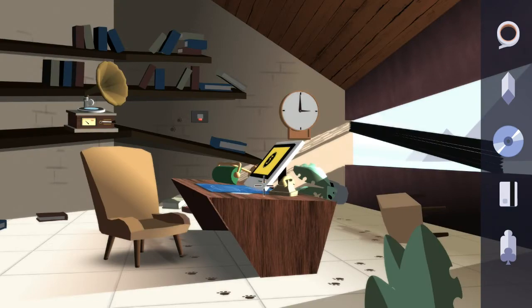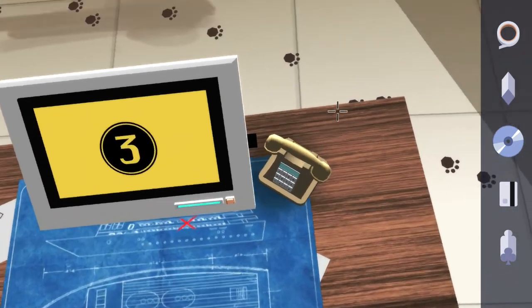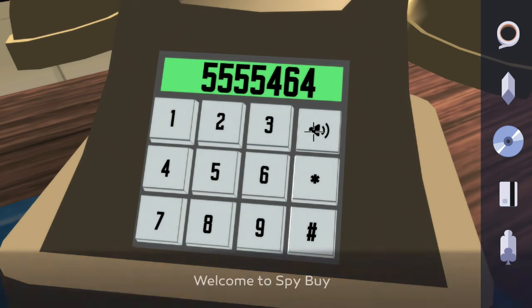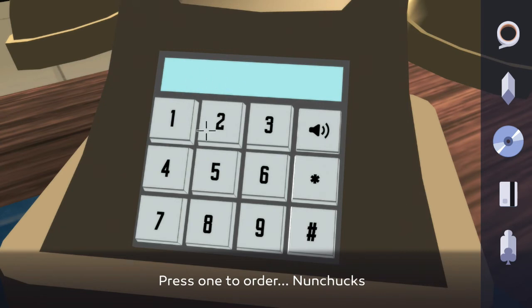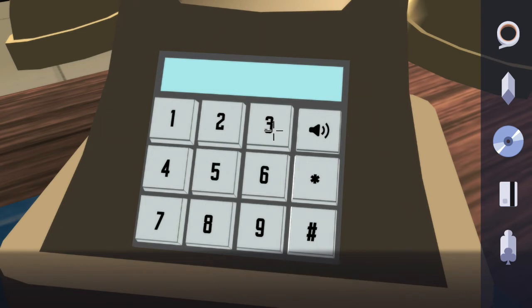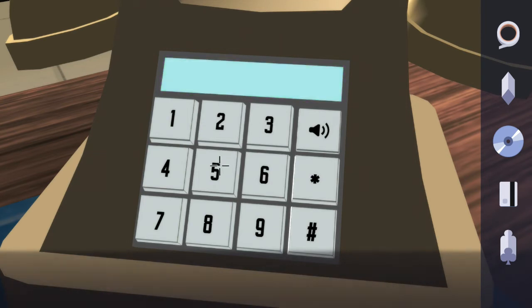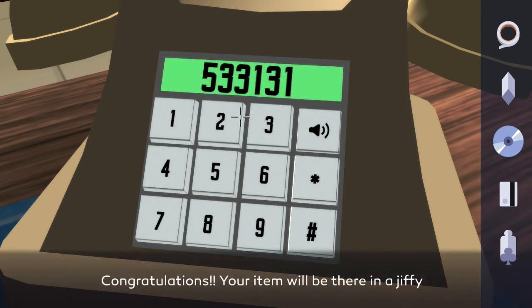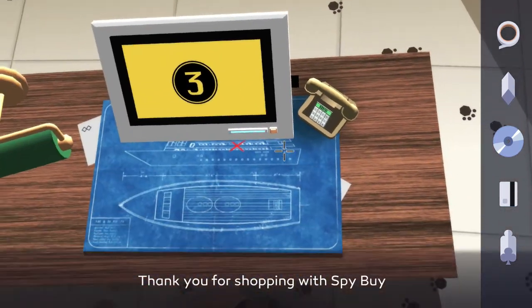Now we need to call the Spy Buy Direct store, so interact with the phone, hit the speaker phone to turn it on, and make sure all the buttons are lit up. Dial the number from the TV — again it'll be different than the one I'm dialing. In here you'll have three options to buy: nunchucks, the shoe phone (required for a miscellaneous trophy but not yet available), and the USB stick which is the portable hard drive. Hit three for the USB, then put in the account number you saw on the paper in Ruby's hideout. Once your order is complete, exit out of the study.